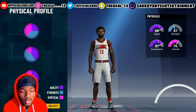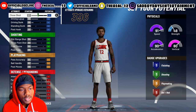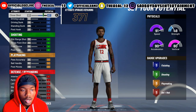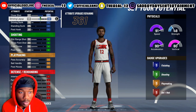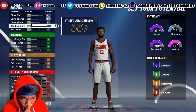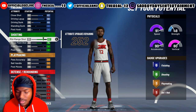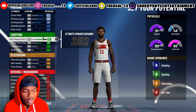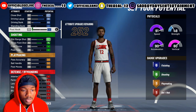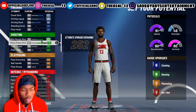I picked the speed and vertical pie chart — best pie chart in the world, I do not care what anybody says. What you want to do is max this out. You want to max all of these out so you get six of those. Max these out — you need those maxed. You get six, you get six of these in each category. This build can shoot — you can shoot with six shooting badges, you just need to equip them the right way.